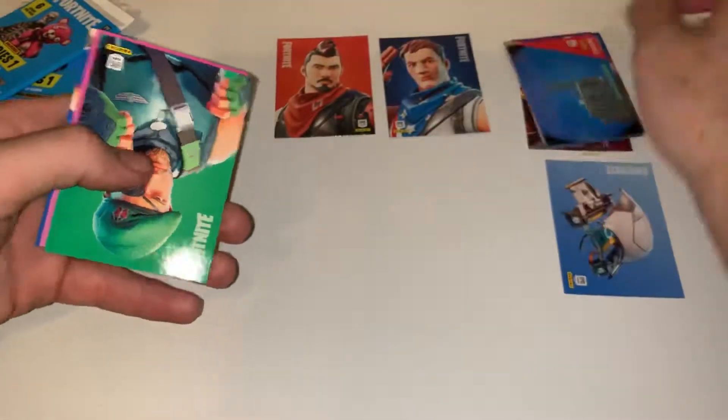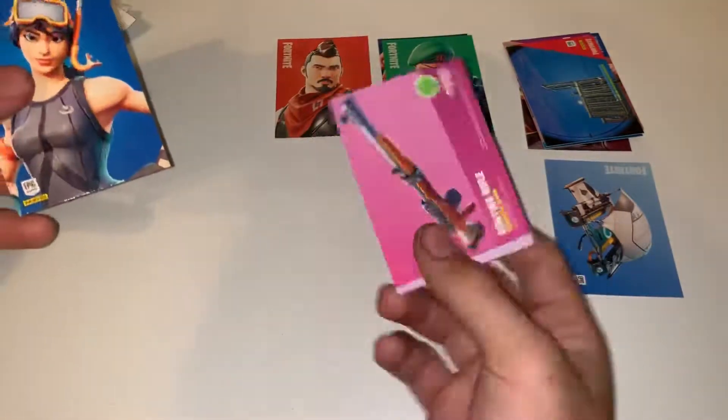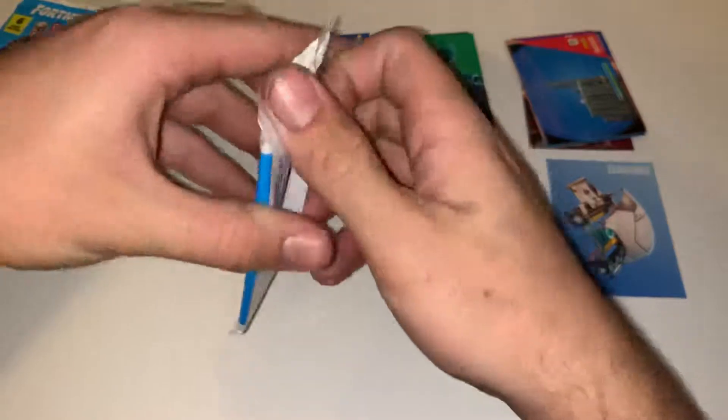Some good pulls in that one. We got three screenshots — it's never good, it means you get uncommons and rares. But we got an uncommon Garrison, a hunting rifle uncommon, and Snorkel Ops rare. Alright, this next one is going to be a good pull, I'm feeling it.